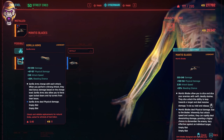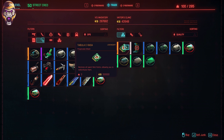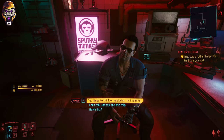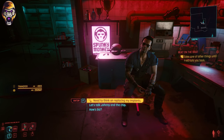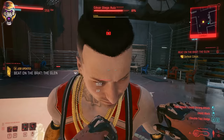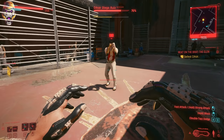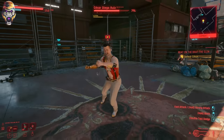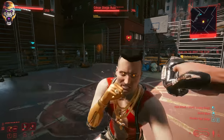For the gorilla arms, you can actually buy them from Victor, who is another ripper doc, once your street cred hits around level 20, and the price varies depending on the rarity. For example, I bought mine for $100,000 because they were legendary, and then having the gorilla arms installed cost me around 50,000 eddies, so you're going to need a good chunk of change to do this. If you're having money issues, I have a super easy way on how to make a ton of money that I'll also link in the description below.